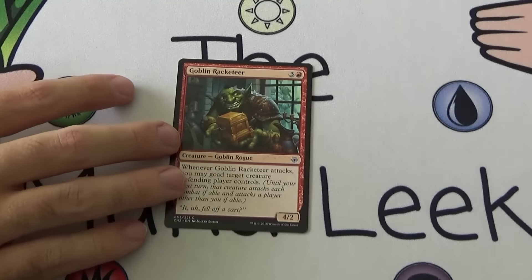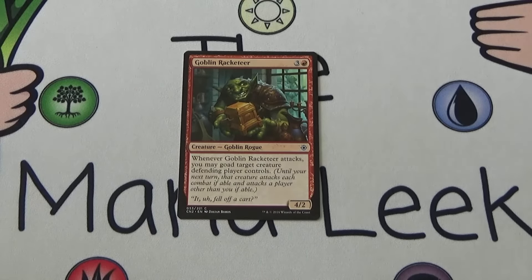Up next is a card that must be new — it says Goad. Goblin Racketeer, three and a red for a 4/2 Goblin Rogue. Whenever Goblin Racketeer attacks, you may goad target creature the defending player controls, meaning until your next turn that creature attacks each combat if able and attacks a player other than you. So basically that creature must attack next turn and it can't attack me. It's a 4/2 for four — I hate that stat. The political goad effect can be a big gain, but it still isn't enough. Maybe as a 23rd card, but certainly not a first pick.